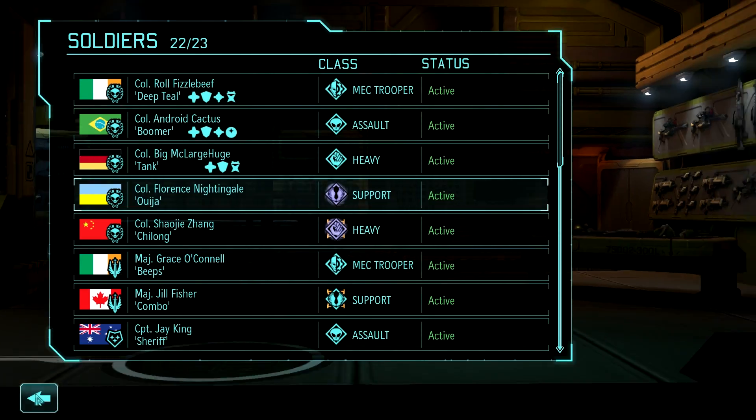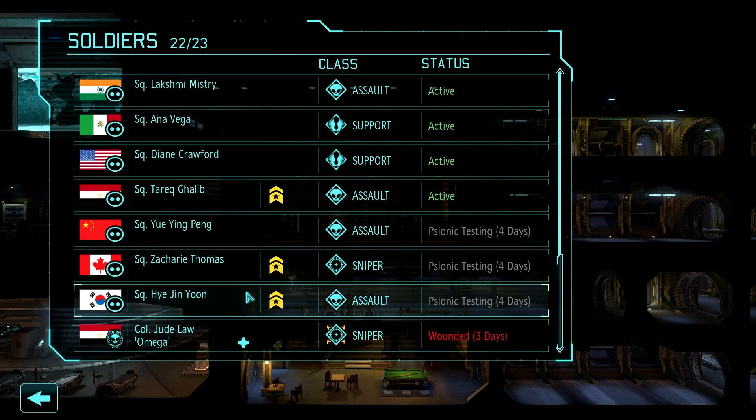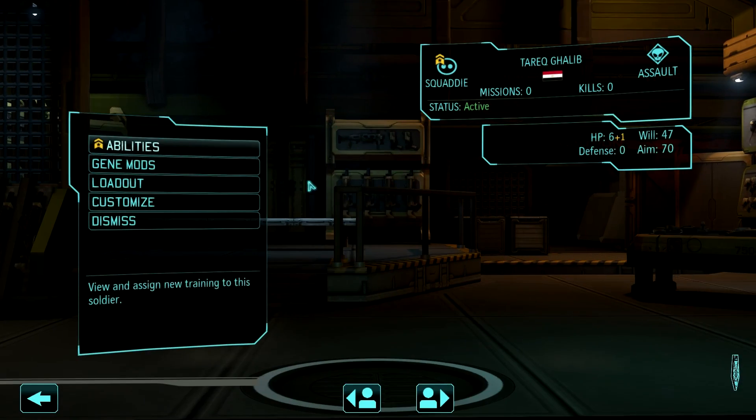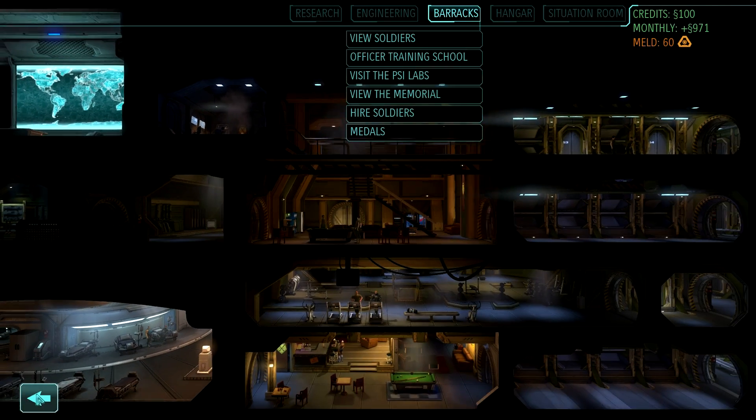She's going to go on whatever mission we send her on. Apart from that, we don't really have anything that's causing us too much trouble right now. We could upgrade these squatties, but I don't think it's totally necessary. They're actually undergoing psionic testing right now, except for this one. We need another assault at this point. Android Cactus is basically immune to anything that the aliens and exalt forces throw at her.